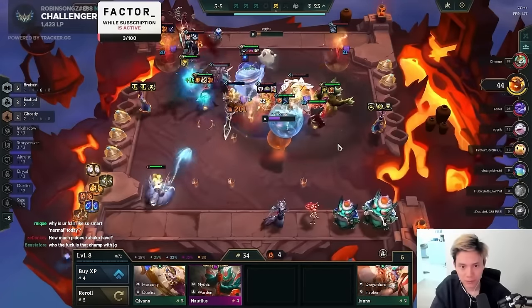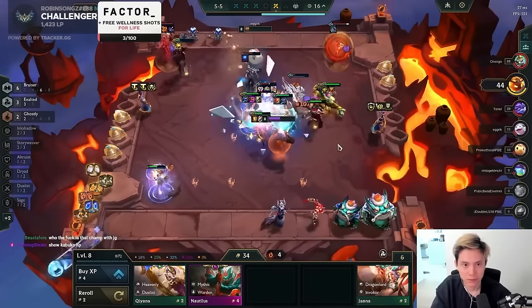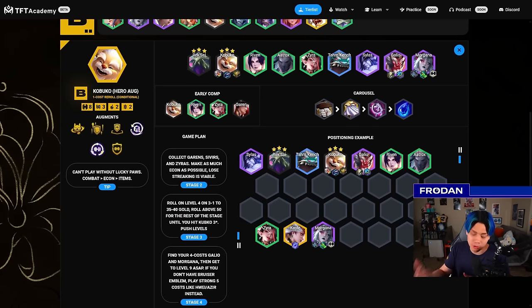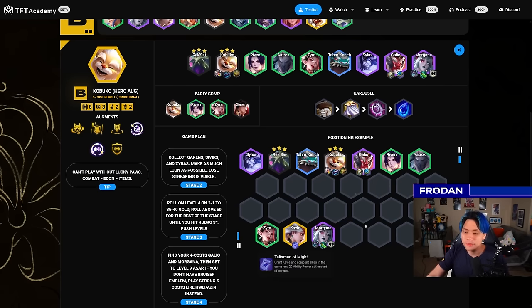Kabuko got buffed a lot and then got nerfed a lot, and now he's in an okay spot — pretty balanced but conditional. Before the B patch he was averaging around 3.9, now he's around 4.5. He's a snowball champion that scales off HP, so Warmog's and Redemption are really good on him, along with Dragon's Claw in the backline. The best backline statistically is the Sage with Morgana and Zyra, but you can also play Kaisa plus Zyra or Kaisa and Sivir for Story Weaver. Definitely go for it if you have early Kabuko's.